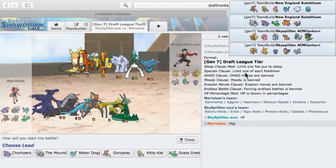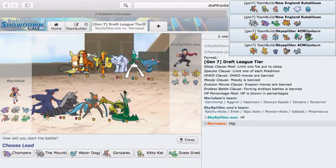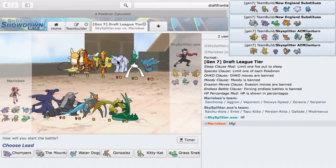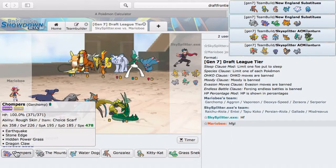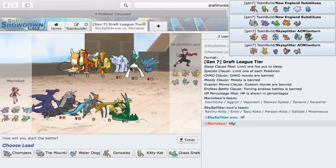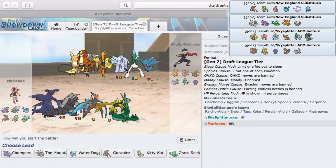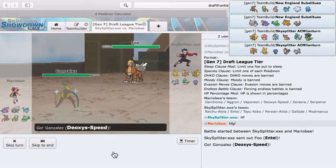Spikes are good here. I could definitely see Persian being the lead to Taunt my guy or even hit with Foul Play — that can put in a lot of work. My HP Serperior is going to put in a lot of work — it also hits this, this, this, this. Either Speedy Gonzalez or my kitty cat will be good leads, but I am scared of the Scarf Koko. Mega Aggron also looks great. Rocks are really important here so I'm going to go ahead and lead Deoxys-Speed.